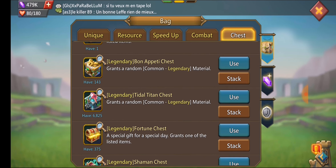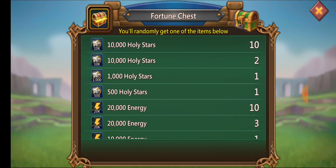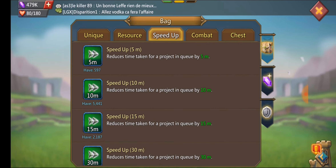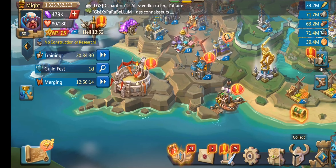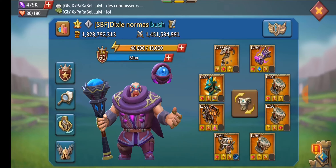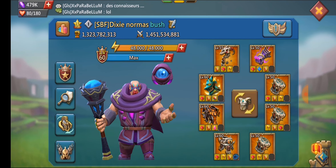He's got almost 7,000 Title Title chests, and Fortune Chests he can use for all the Energy and Holy Stars. Speed ups — he does have some, not a ton, because he's still building stuff. He uses them for troops since he likes to attack people. You can see he's got 1.4 billion kills, so he is not afraid to attack people.